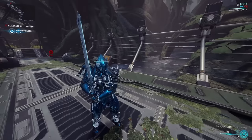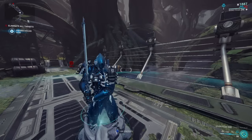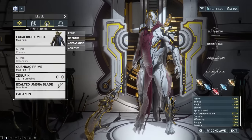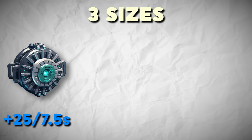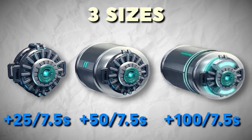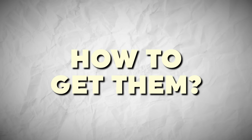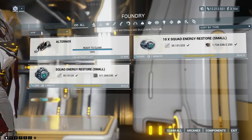Let's start out with method number 1: energy pads. Energy pads are the most obvious solution for any energy problems you might face on your journey. Being a consumable item, you can simply equip them in your gear wheel and then place them while playing the mission. How do you get them? Actually pretty simple — all of them are built in your foundry for just a couple of standard resources.